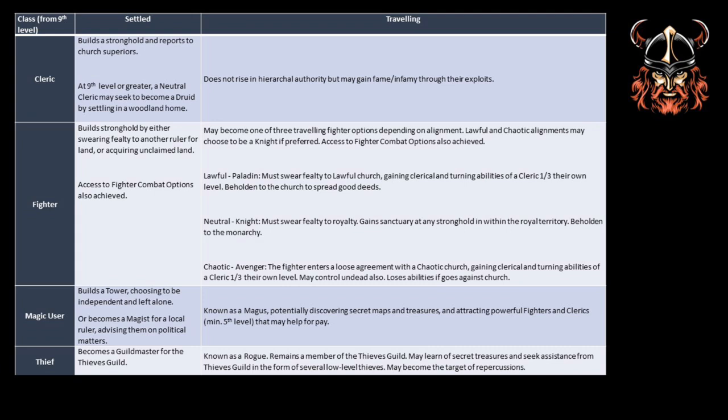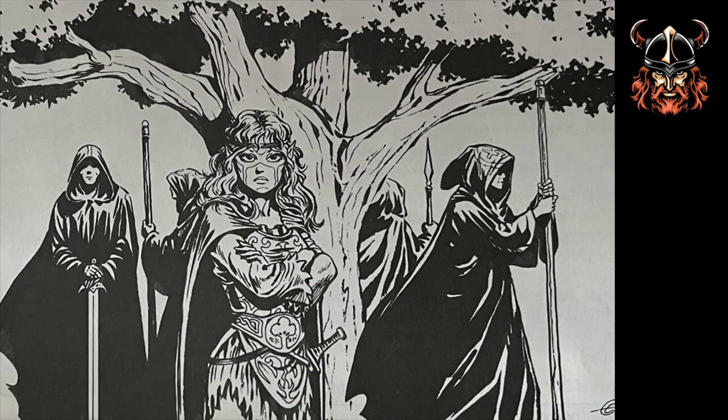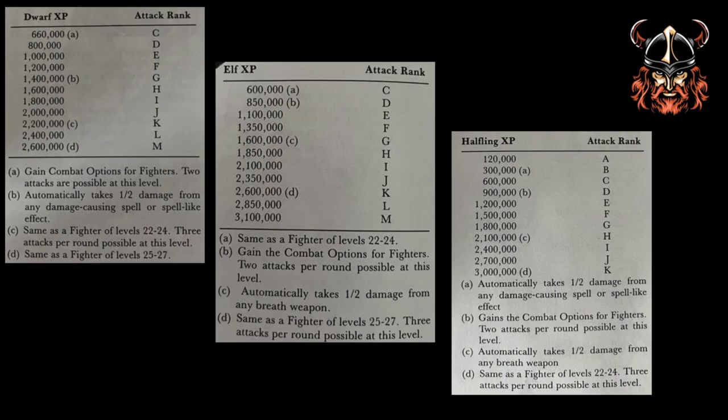Although not mentioned until the master set, I've also included the mystic in this table just to emphasise the options available regarding settling. No specific abilities seem to be available for a mystic who is a wanderer. So what about demihumans? Well, demihumans may of course continue to adventure as normal, and although they do not gain levels, their experience points should continue to be tracked, as they may increase in what's called attack ranks. As these attack ranks increase, they gain access to fighter combat options at different rates according to class.